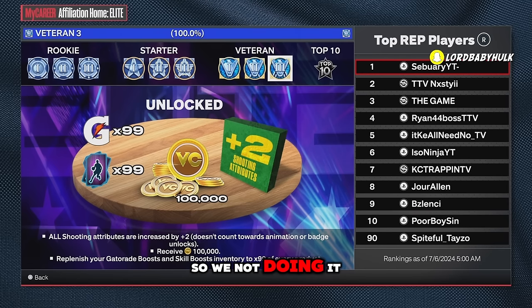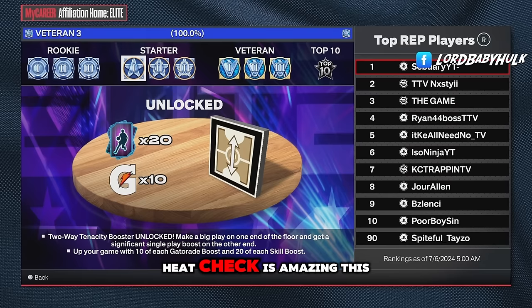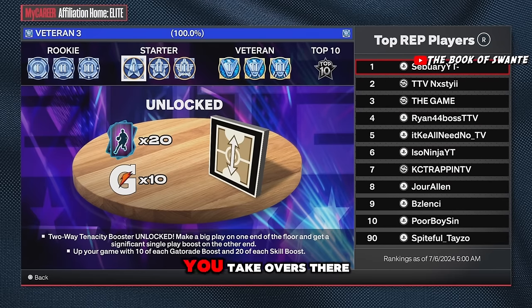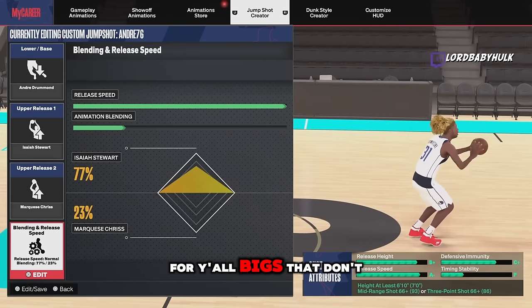If you actually play the game, leave Elite and join Rise. If you can get back up to Starter 1, leave Elite — it's easy to get there. Heat Check is amazing; Two-Way Tenacity does nothing. They made Heat Check stupidly overpowered — you can shoot from anywhere. Just get three little layups or dunks in a row and you shoot from anywhere, and by then your takeover is there. It's broken.